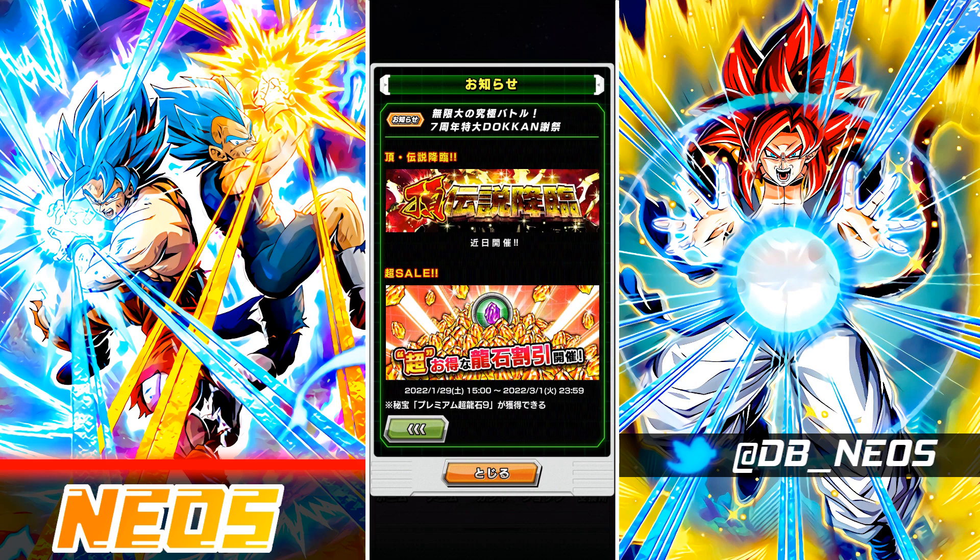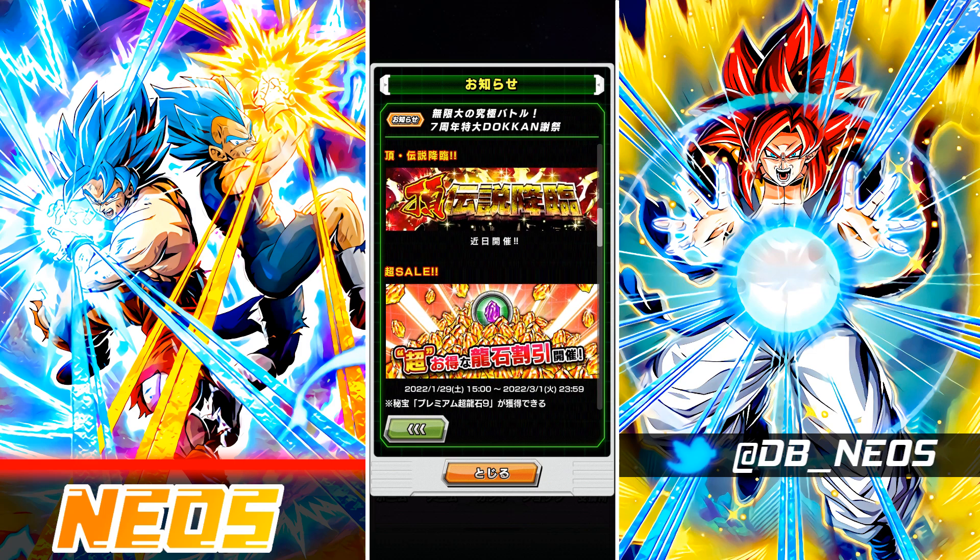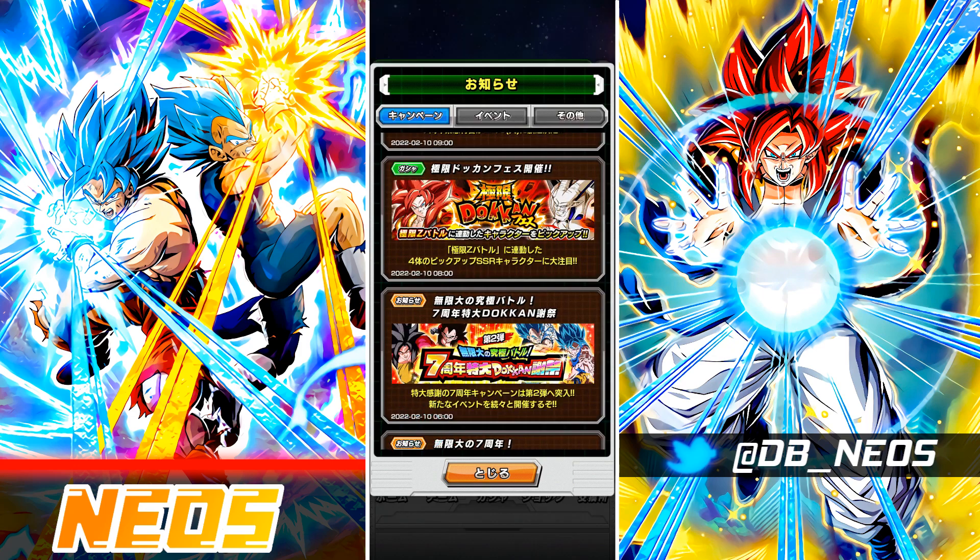A lot of people are thinking Full Power Broly and Omega, but I'm thinking not, just because the overall celebration theme is Goku and Vegeta. I suppose you could spin it and say Goku and Vegeta fought Broly and Goku and Vegeta fought Omega, so that's why they'd be the Part 2 LR banners. But I think we could see another Goku and Vegeta LR. Typically these Part 2 LR units are joint forces type units as well, so that's pretty much all the Part 2 news for now.